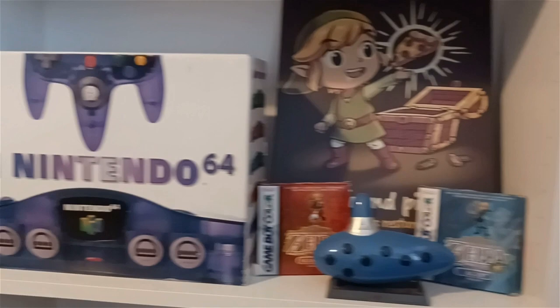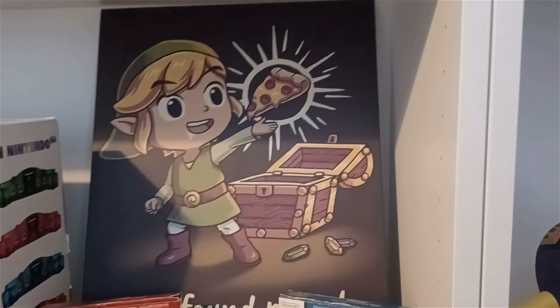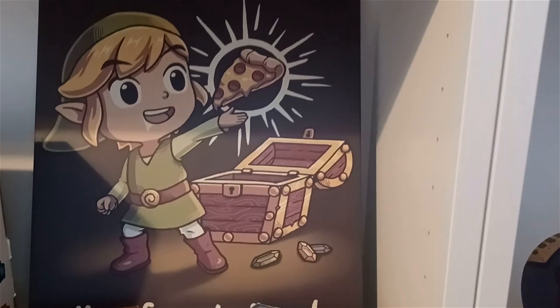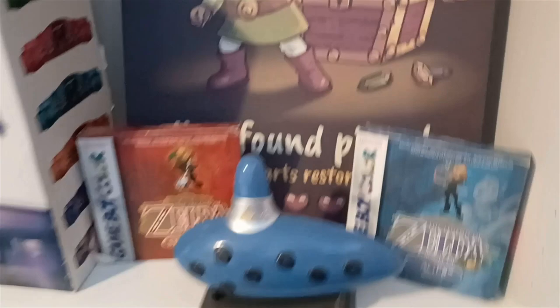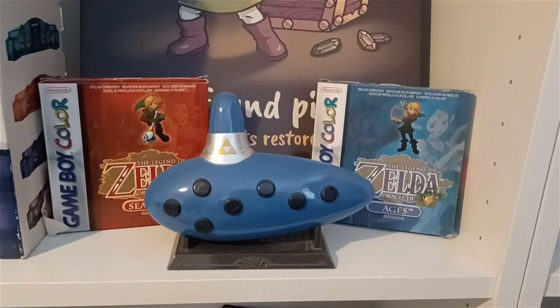Down here we have Grape Purple, and some friends of ours gifted us this awesome plate. It's Toon Link — my favorite version of Link — holding up some pizza he just found, probably in this little chest. It says 'You found pizza! All hearts restored,' which is just amazing. We also have Oracle of Ages and Seasons down here, boxed and complete, with an Ocarina that plays all the different melodies from Ocarina of Time.